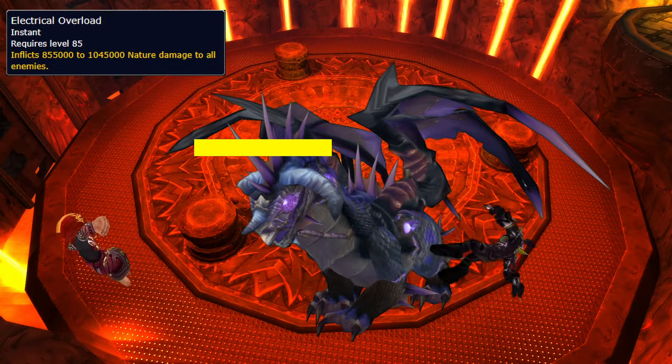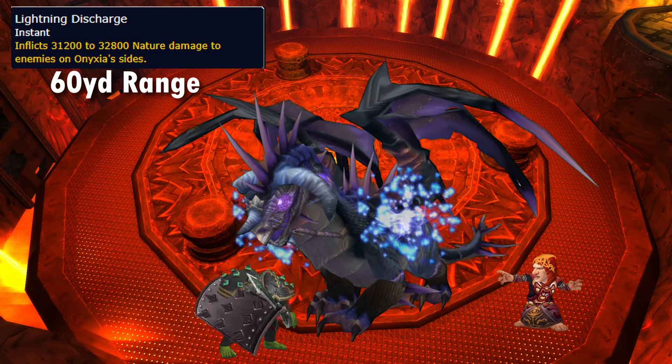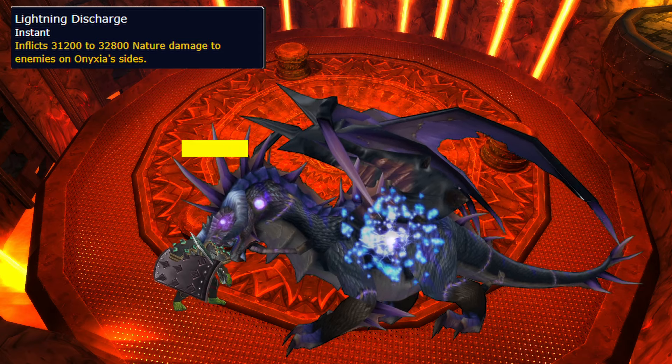If Onyxia reaches 100 energy, she wipes the raid, so you need to kill her before that happens. Electrical Discharge deals heavy damage to anyone standing on her side, so when she starts sparking, turn her so the raid is by her arse — it's better to take the tail swipe than the cast. The damage increases the more energy she has, so be quick to turn.